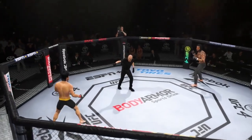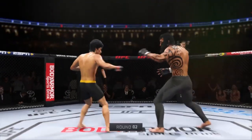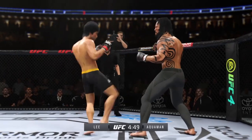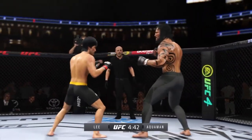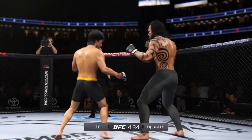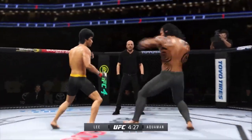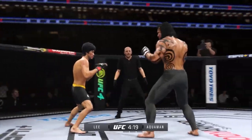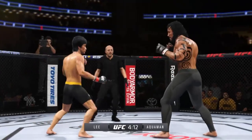Second round is getting underway. Round one — not the round of the year necessarily, but some good in there. When you have two very talented fighters, sometimes it's very even, and that's what we saw in round number one. Well-placed kick there by Lee. Right hand upstairs. He has a reach advantage and made good use of it there with that punch. Nice job to land the knee upstairs there — that's going to leave a mark. When we talk about the size advantage, he certainly put it to good use there.